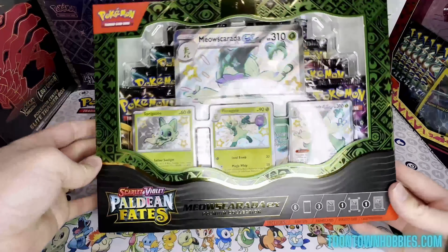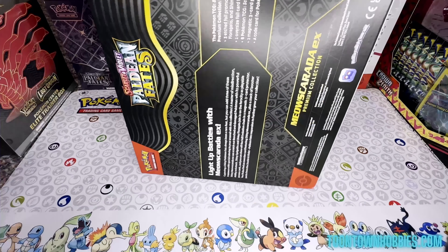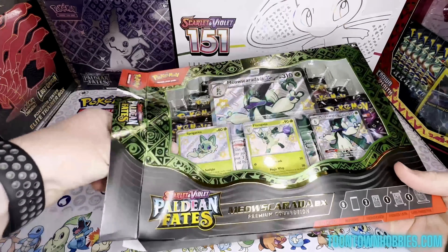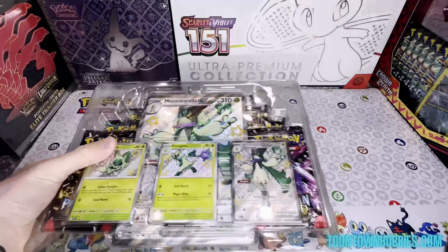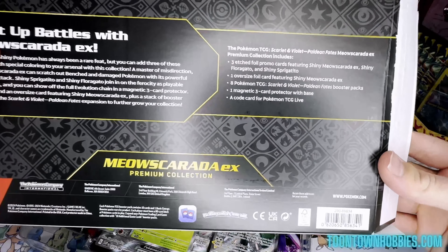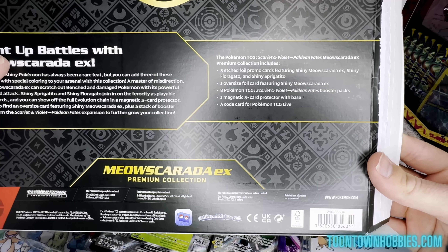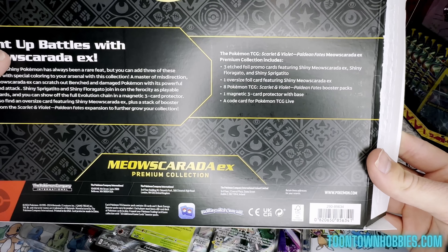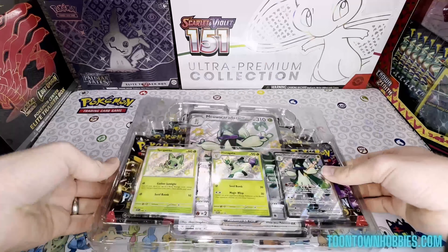We're going to be opening up just a Premium Collection today, one of each of the arts. In each Premium Collection you get an oversized card, three foil promo cards, eight TCG packs, one magnetic three-card protector with base, and a code card.